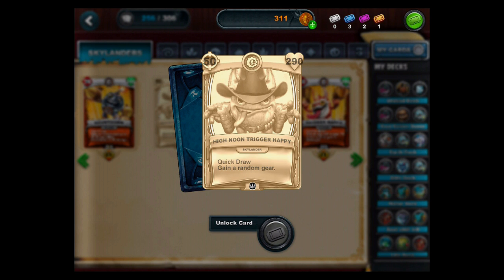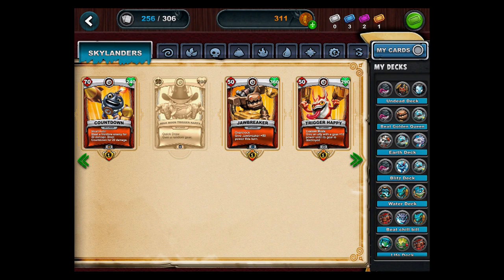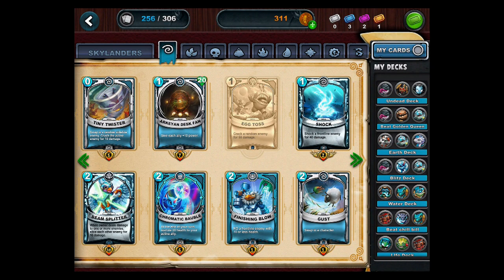The last one is High Noon Trigger Happy — 50 attack again and 290 health, so a little less health. Quick Draw: gain a random gear. That's pretty cool. If it's his ability, then every time he uses it he could have a new gear, but if it's a card, anyone could use that gear. I can't wait to see that in action.